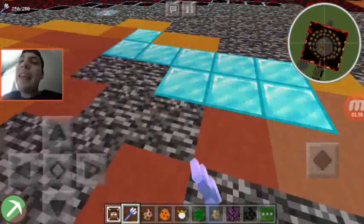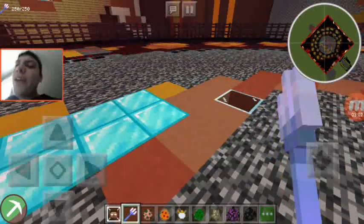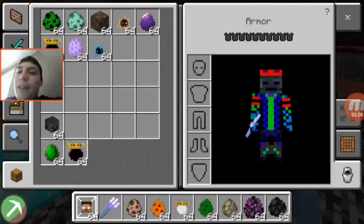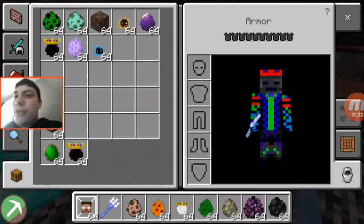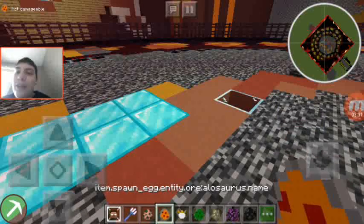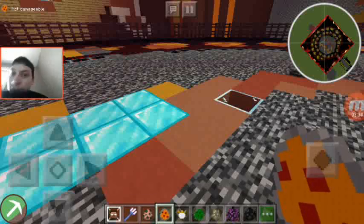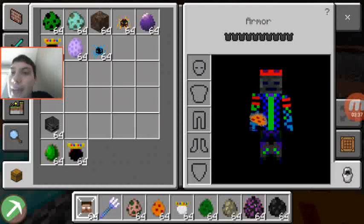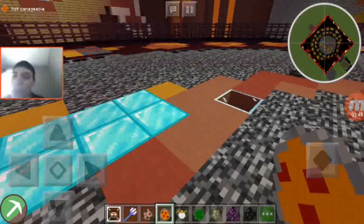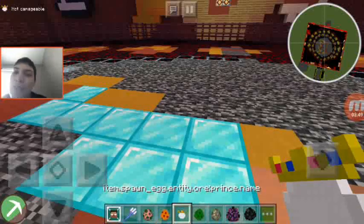Here are all the challengers Herobrine is going against: mobs from the Danger Inbound mod, the Mutant Creatures mod, OreSpawn mobs, and some warriors. The Ghost Pigman is first, then the Allosaurus - an idea from Super Taco - and to make it somewhat fair, the Allosaurus will be accompanied by some OreSpawn T-Rexes for an epic dinosaur match.